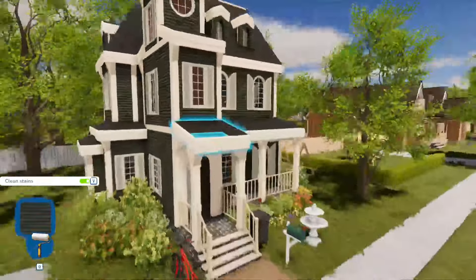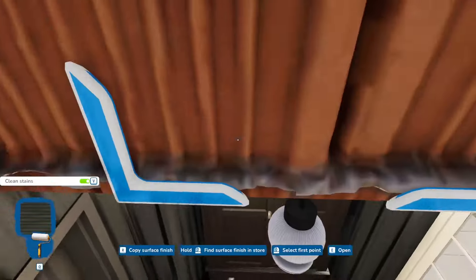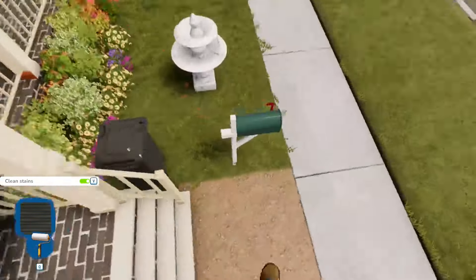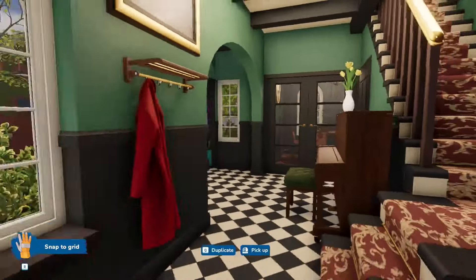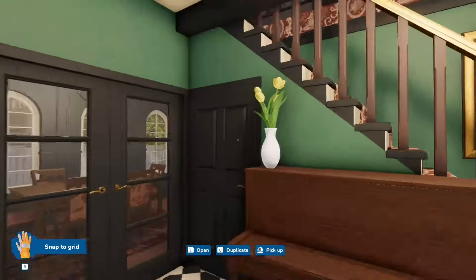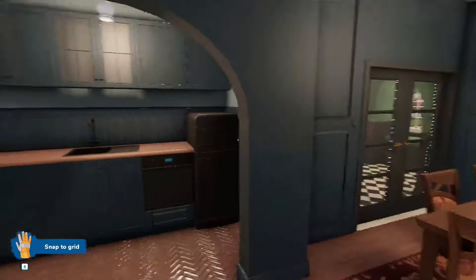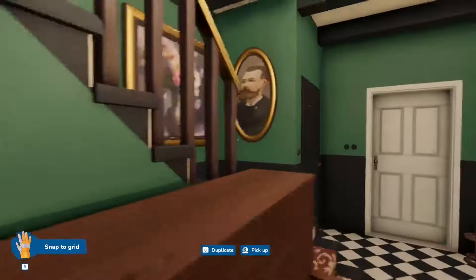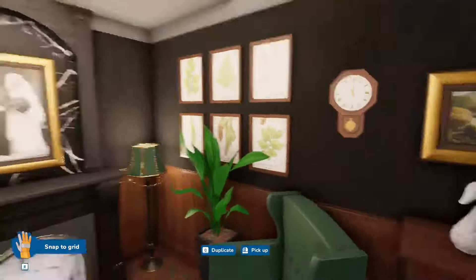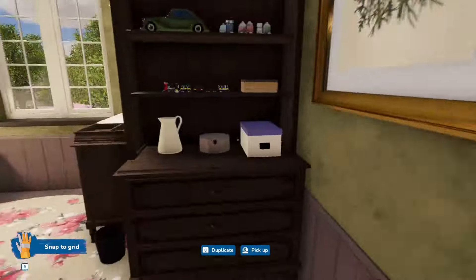We're here in our hallway, looking very fine. I think this is my favourite room even though it's just the hallway — I really like how this turned out. We have our little dining area connected to the kitchen, just a small modest kitchen with a little cupboard. Of course we have the toilet right here, and we go into the living area which is quite small but cosy enough to sit by the fire and read a book. We go upstairs and we have a little nursery.